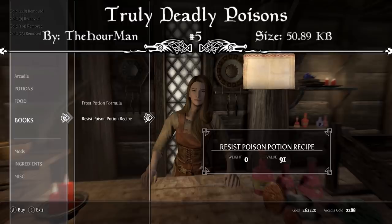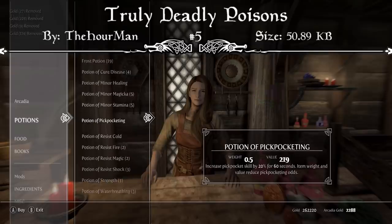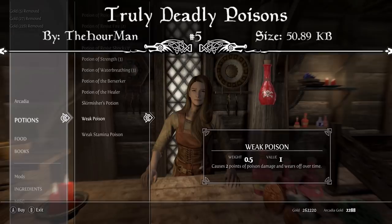This even includes poisons that are spit at the player, such as the frostbite spiders. All of the player-made poisons from Alchemy have been adjusted by making them scale with your Alchemy level. At 100 Alchemy they'll be more powerful than the premade ones and will last about the same amount of time.